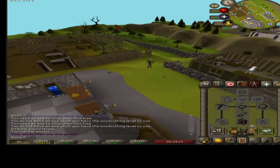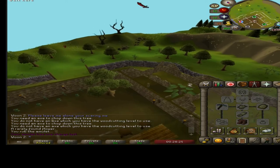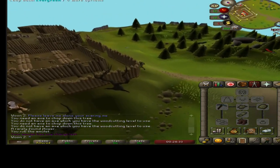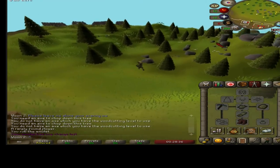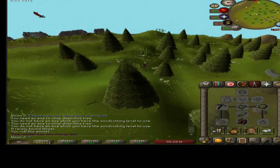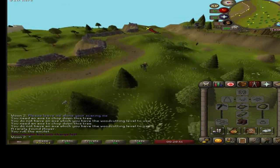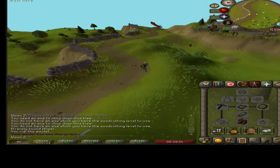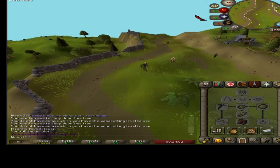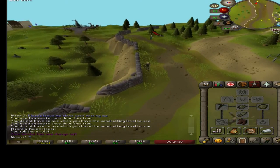Go past all the trees and stuff. Keep going past the village. Keep following this path down till you get to Falador. It shouldn't be too long now guys.